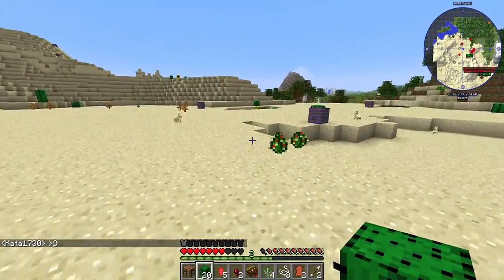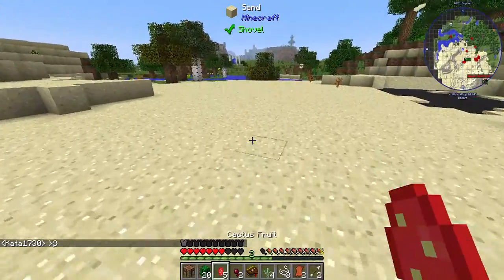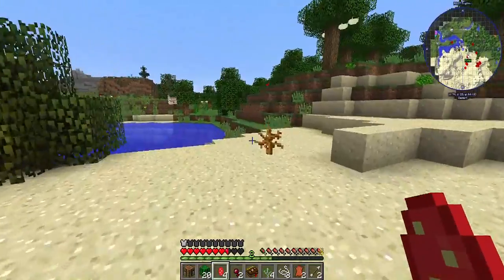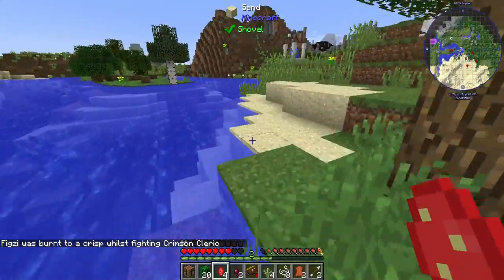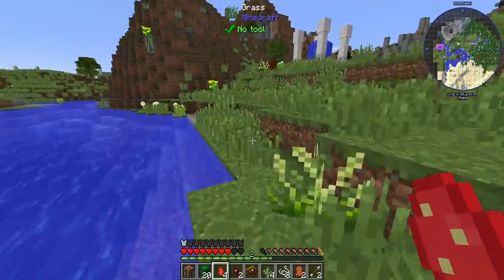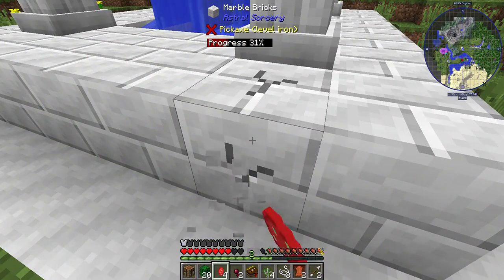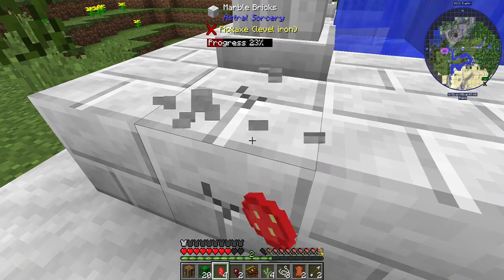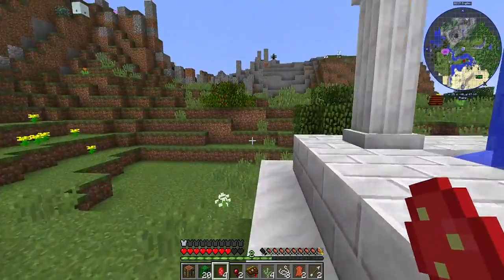Now that it's daytime I am on my way. I got a little bit of food. I want to get to that Astral Sorcery Temple because I know there's a blue chest in there. A crimson cleric already? Wow — that's just fantastic. Thaumcraft has mobs that are just incredibly big pains. They will come after you and make your game difficult, especially if the world is starting to get corrupted with warp.